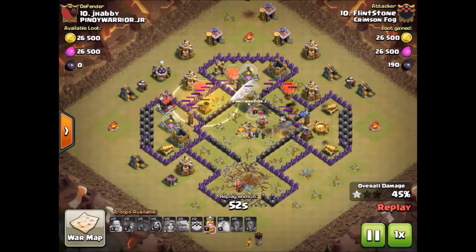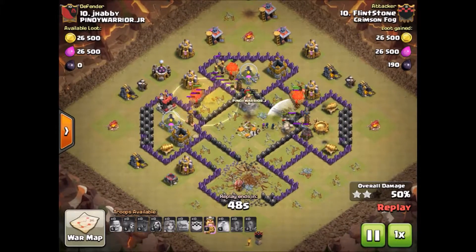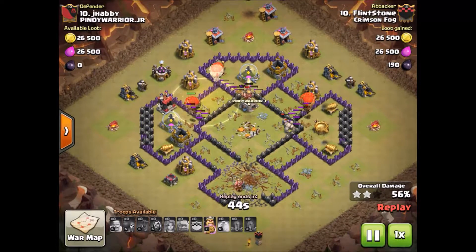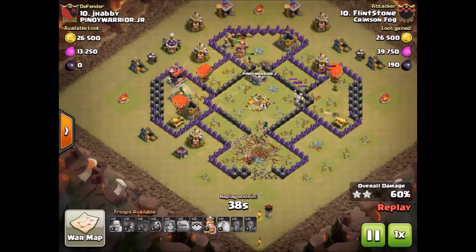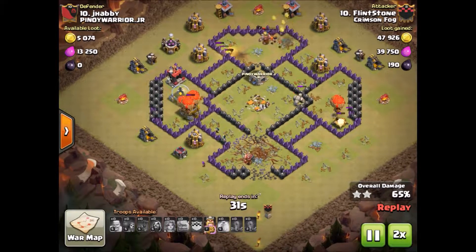He drops a heal there to keep those balloons up. The Valkyries have the core cleaned out and the golem is tanking for the wizards. Now there are no more defenses left that can target the balloons, so they're going to take out the rest of these cannons and the rest is just a matter of cleanup.